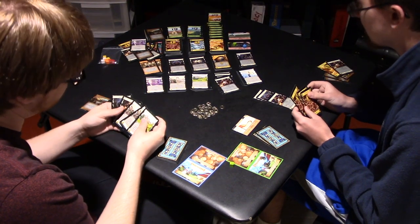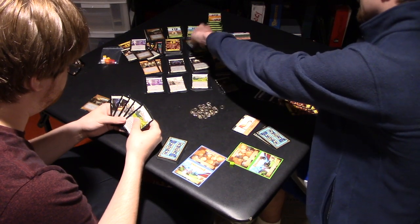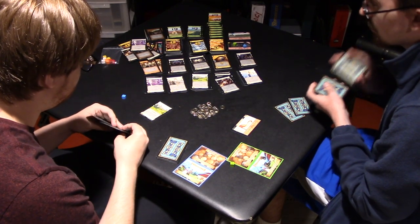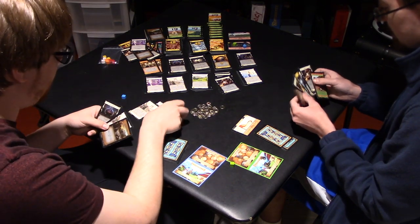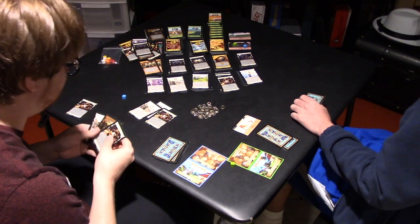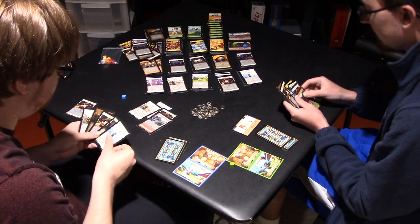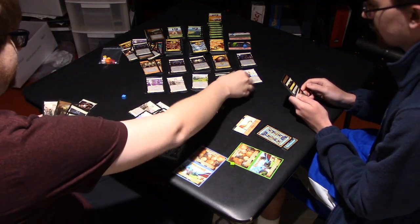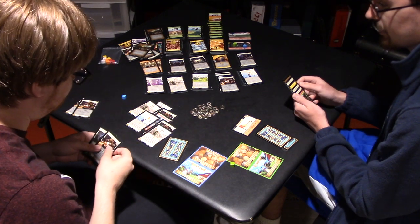I've got three — I'll take a Silver. Mountain Village: if you look through my discard pile and get a card from it, otherwise draw a card. I have two actions. I'm going to do an Improve. I'm going to play Rats and Rats. Trash. I'm going to trash a Cultist. I'm going to take a card — do an Acropolis. Then a Flag Bearer.